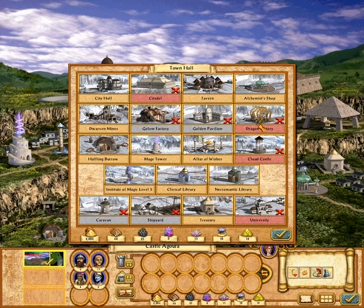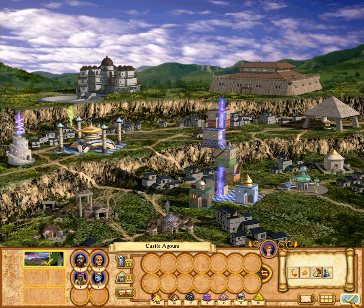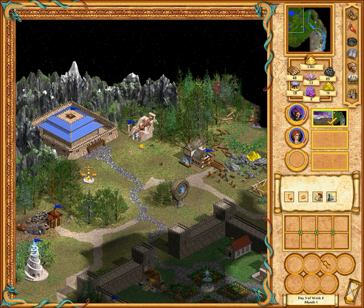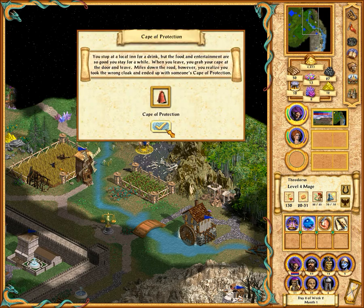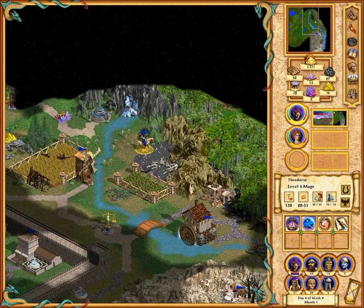Now there's only one thing left I can build here — actually there is more than one: the Citadel and then the Castle. And then I finally have the choice of either of those two tier four buildings. But yeah, the number of structures you can actually build within your town has been greatly reduced.